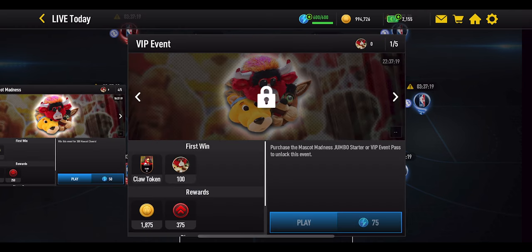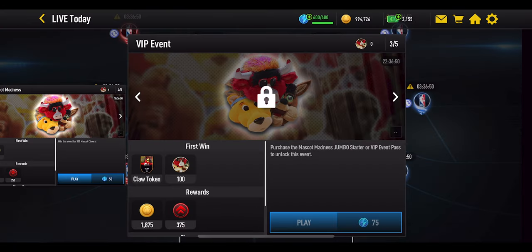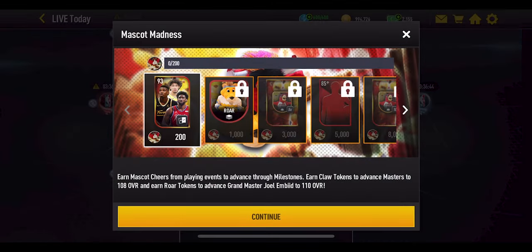On the right-hand side there is a VIP event. You have to spend real money in the store to unlock it — you need to purchase the Mascot Madness jumbo starter or VIP event pass. These events are on a 24-hour reset, five of them to play through at 75 stamina each. Each one gives you one claw token and 100 mascot madness points, which will help you through the milestones.